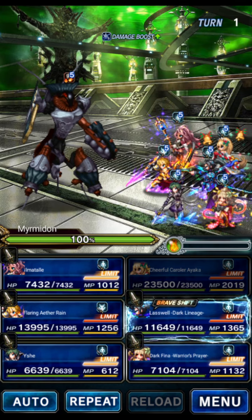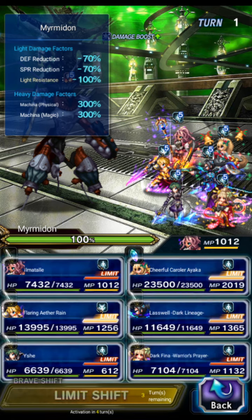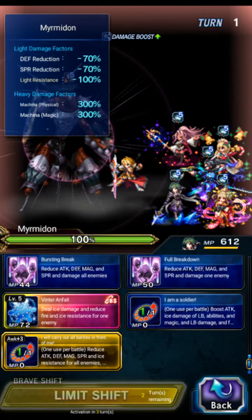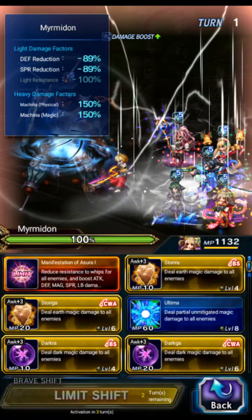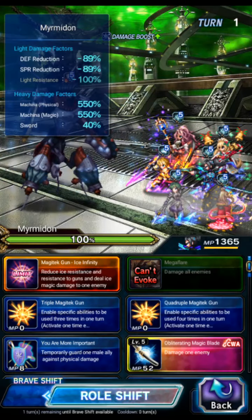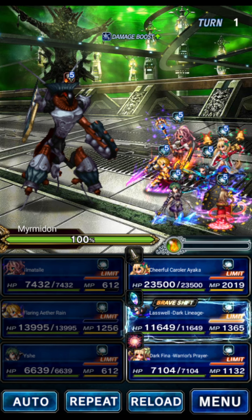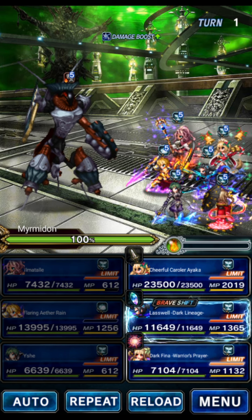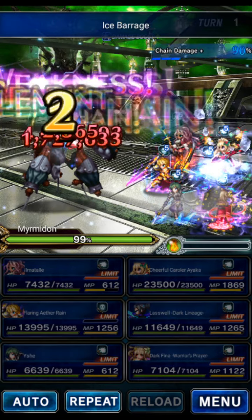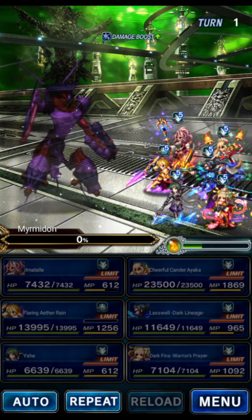We're going to use Ilmatio to give machine killer on Ayaka. Rain will do his shift LB for sword in peril - he's also our leader. Ayaka will do her crowned break warrior's prayer. Dark Fiona will quad-cast Blizzara just for support chaining to get that 100-count chain score. Last Well Dark Lineage will quad-cast ice barrage - if you don't have Last Well Dark Lineage, Ihana works fine, I'm just doing slight optimizations. Then Ayaka does Finale and you chain that up for the turn-one OTK.